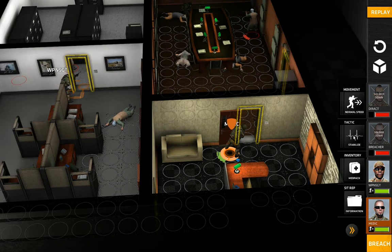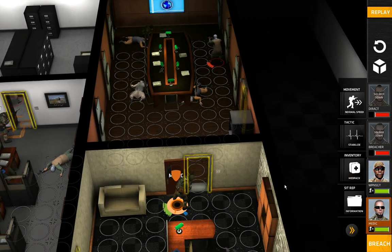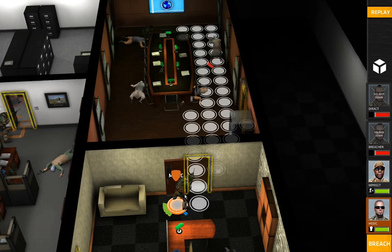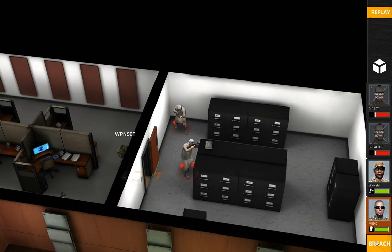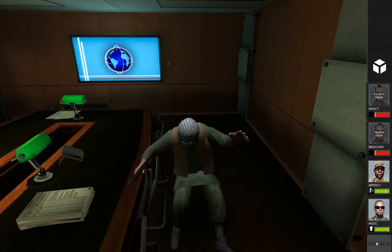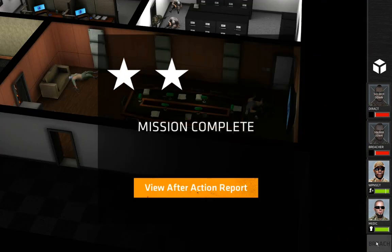Note that I have a Medic so I can stabilize these guys if I need to — might be doing that a bit. Note that hold also works well here. There we go — we got rid of all the guys. It wasn't the greatest because the entrance was not ideal for Direct Action and Breacher, but I managed to kill everyone.